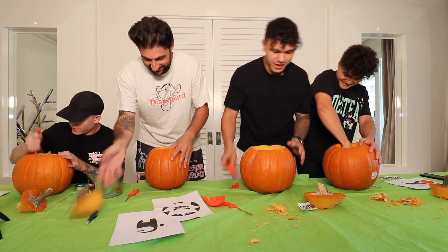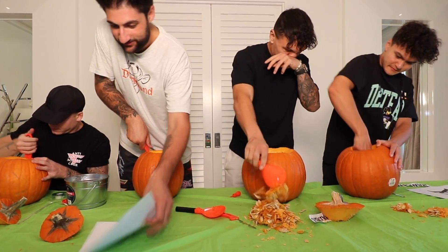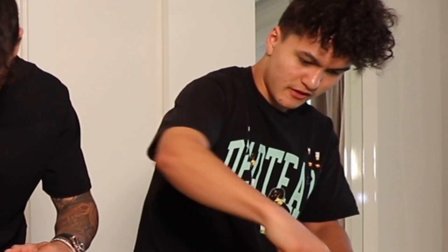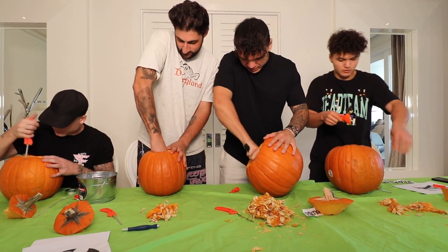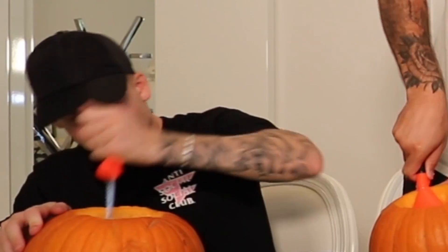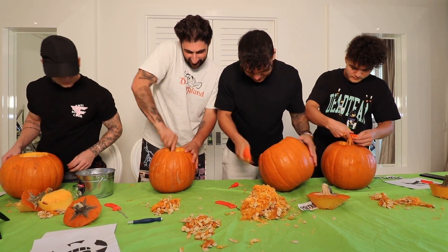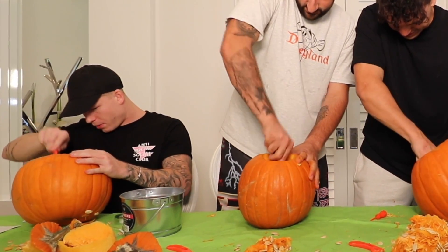There we go. It's easy for him. Oh, there's so much guts in here, bro. It low-key smells so good though. I'm going to make a pumpkin pie. There has to be an easier way to get out the insides, right? Maybe just dump it over. I tried that — it's because it's literally all stuck. I could make a soup in this. Bro, I'm not going to be able to do the Among Us one. That's going to be hard. Nah, you'll be good, trust. It's actually easy. There's so much in mine.